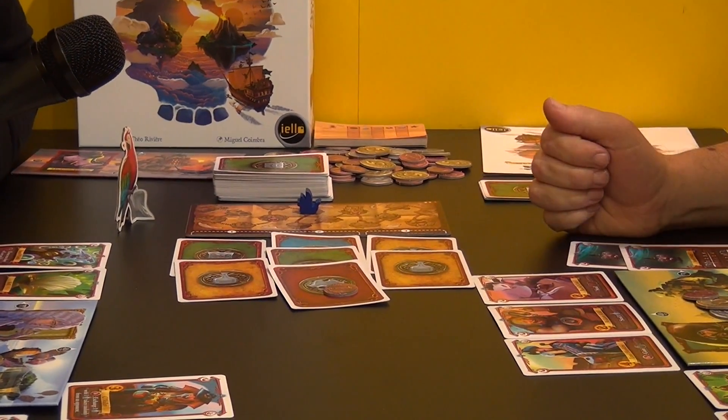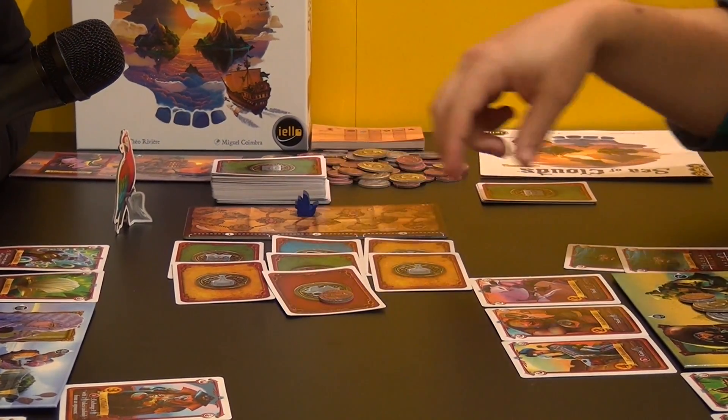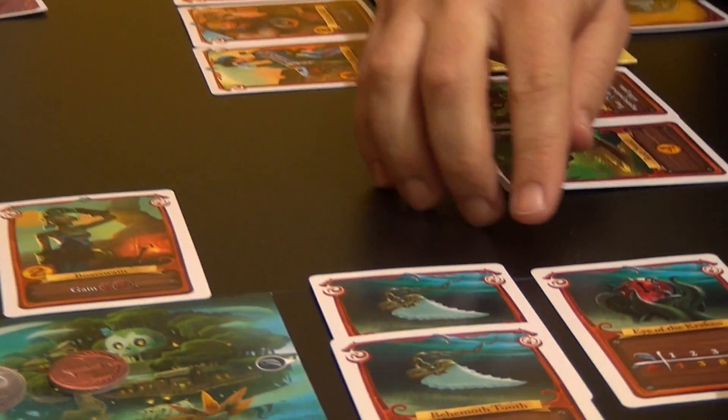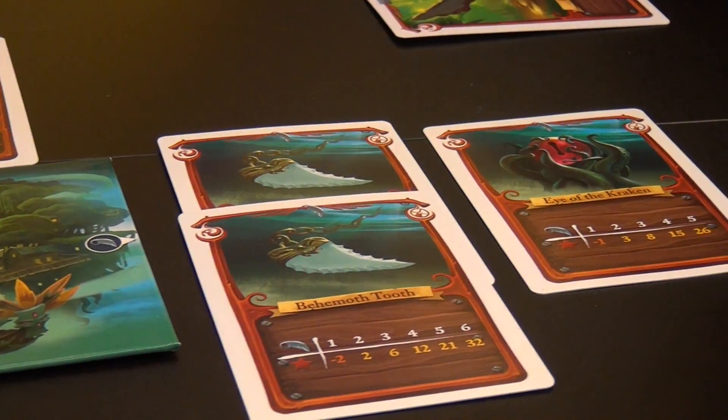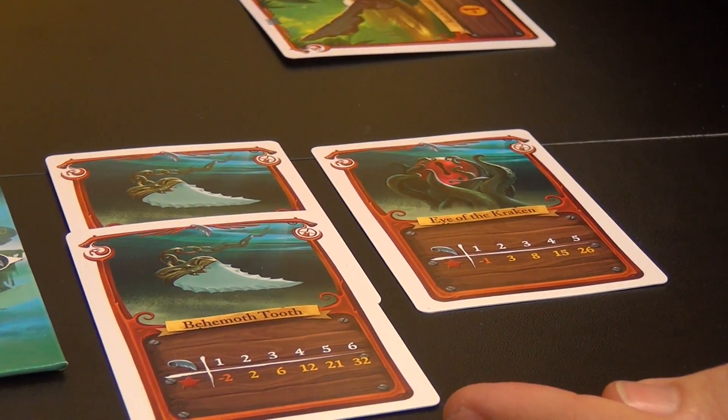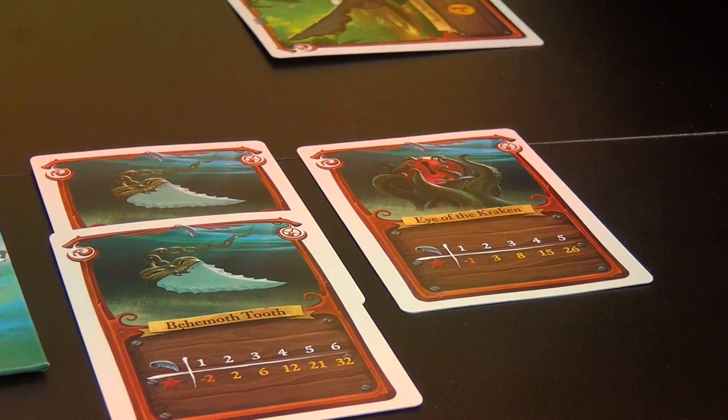The second type of cards are the blue ones — relics. You want to collect relics to get more points. If you don't have enough, you will lose points at the end of the game. But the more you have, the more you score.